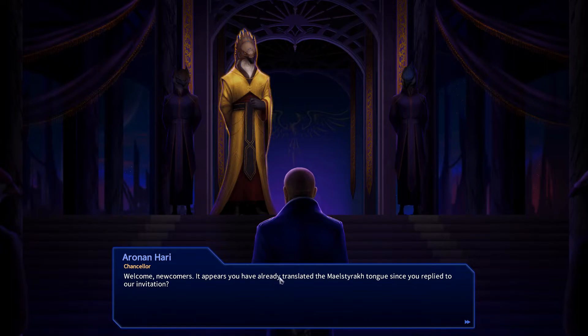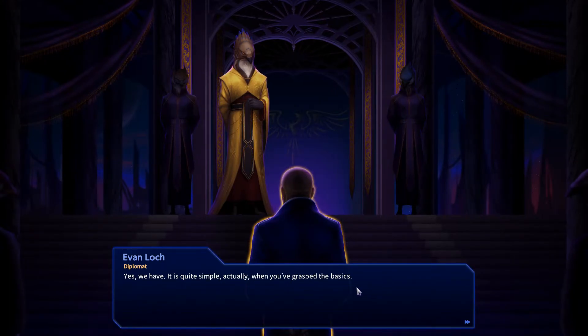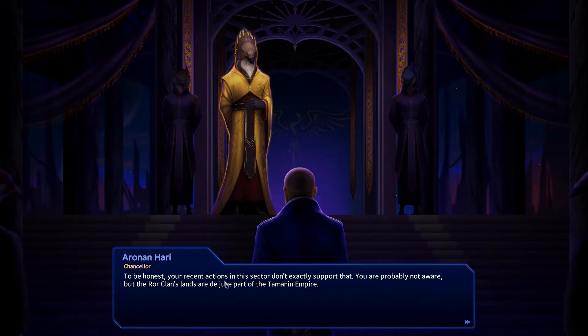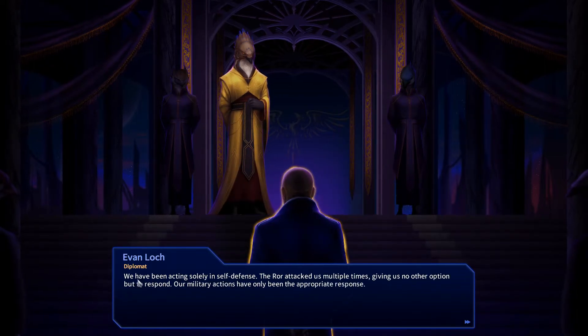Welcome newcomers — they acknowledge we've already translated the Milstrika tongue. The Tamanan Empire welcomes us to this galaxy, trusting we are here with friendly and peaceful intentions. We agree: we only seek peaceful coexistence. But they note our recent actions don't exactly support that — the Roar Clan's lands are a de jure part of the Tamanan Empire. The Roar were enjoying momentary independence but they haven't renounced their claim. We reply that we've been acting solely in self-defense — the Roar attacked us multiple times.